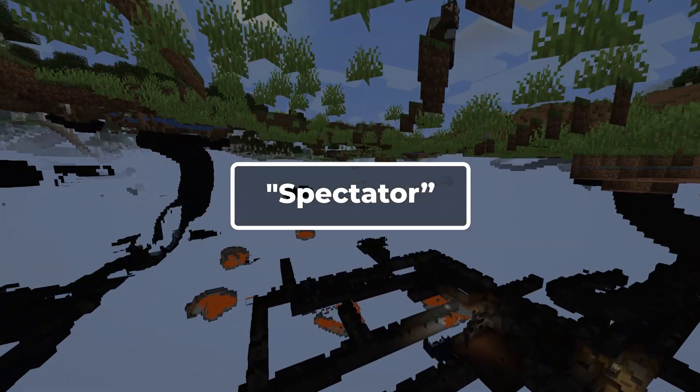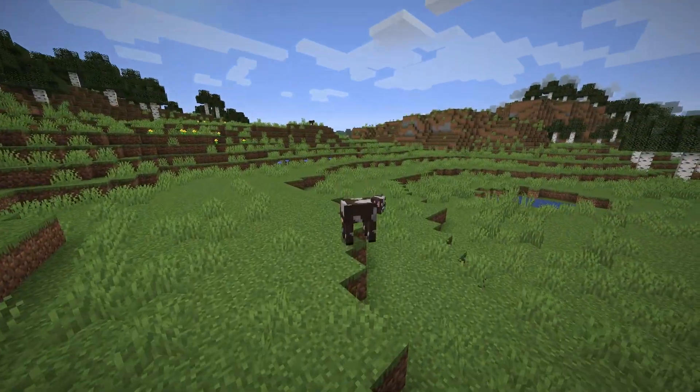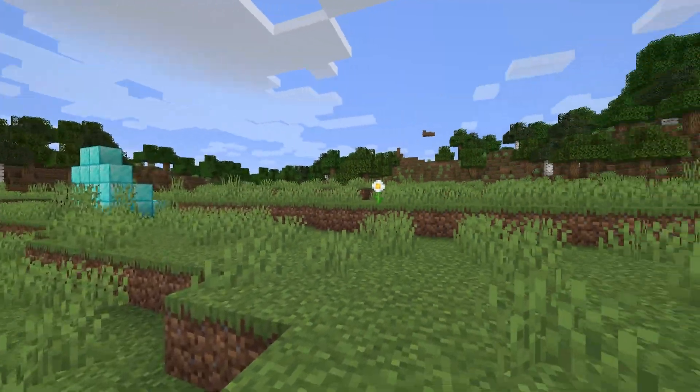Spectator allows players to clip through blocks and enter the perspective of other entities by left clicking on them. Players in Spectator are invisible to all players and mobs except for other players in the Spectator game mode. The player can't interact with any blocks, entities, or inventories when in this mode.